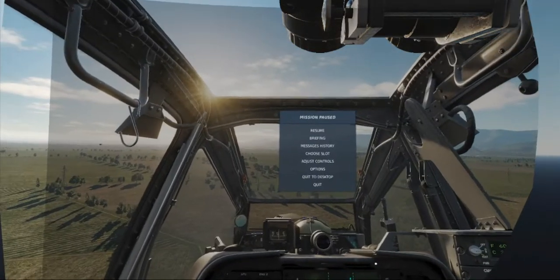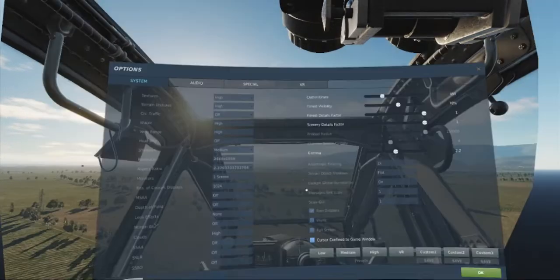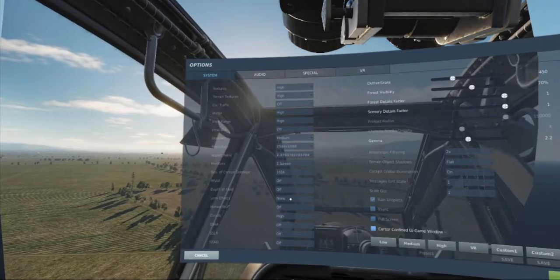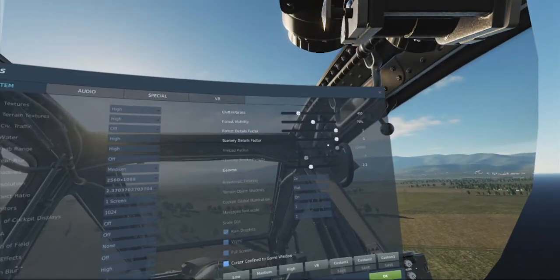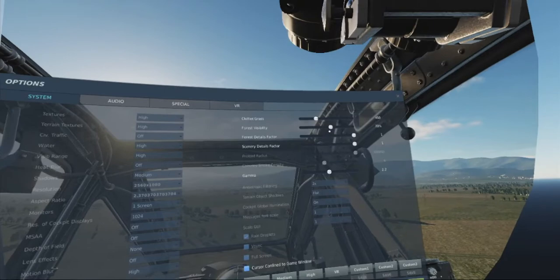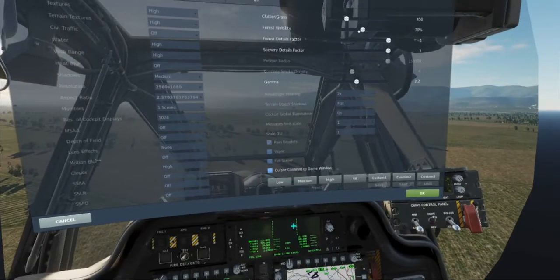I'm going to go back to doing what I'm doing and keep working with it. I've got everything up on high, all my stuff's up. Clutter and grass is up. The forest is at 70% - I could probably turn that up further, but I don't really want to at the moment.